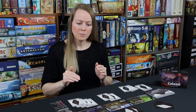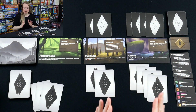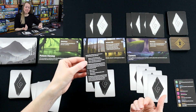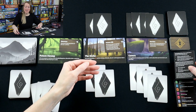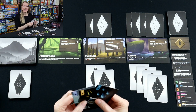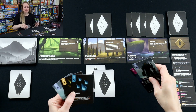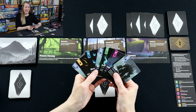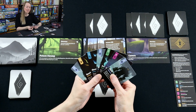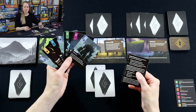Now that my opponent played a card into the Cavern environment, their total is eight cards — that is now the trigger for initiating a skirmish. When it comes back to me, I can choose to start a skirmish. I will. I'm taking my hand of three cards, picking up the cards I played into that environment and adding them to my hand. Now I've got seven cards. The hand limit during skirmishes is 10.